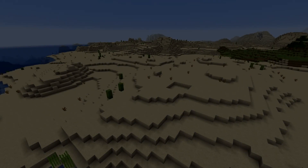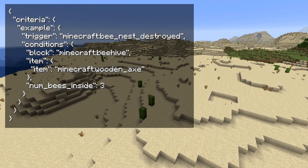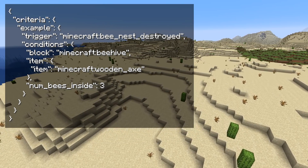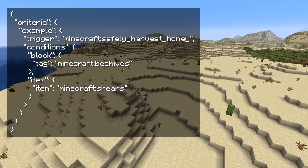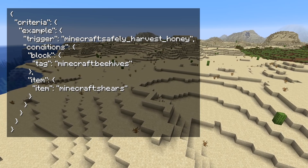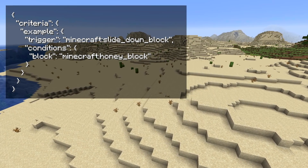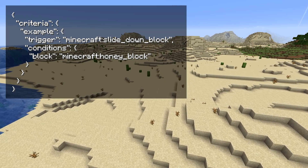Let's talk about advancements. There are three new triggers. The first is bee_nest_destroyed, which triggers when a player breaks a bee nest or beehive. Conditions are: block (the block destroyed, accepts a block ID), item (the item used to break the block), and num_bees_inside (the number of bees inside the hive before it was broken). The second is safely_harvest_honey, which triggers when a player harvests honey from a bee nest or beehive with a campfire below it. Conditions are block (accepts a block ID or tag) and item (the item used to harvest). The third is slide_down_block, which triggers when the player slides down a block — currently this is only interesting for honey blocks.